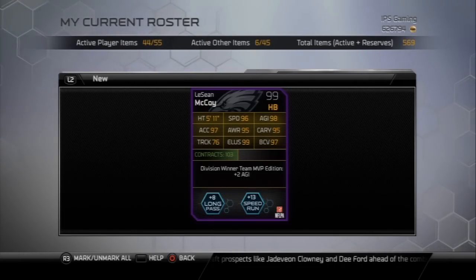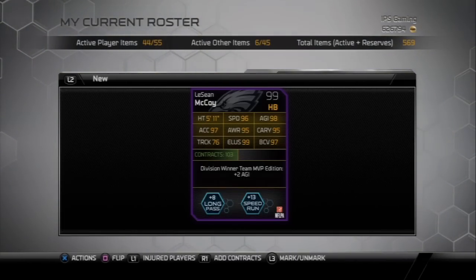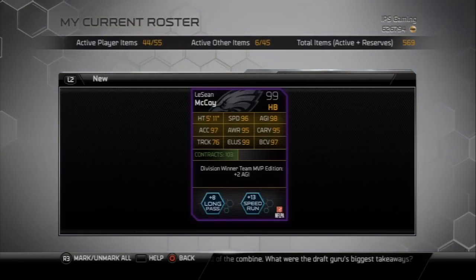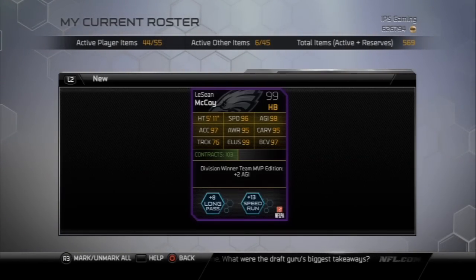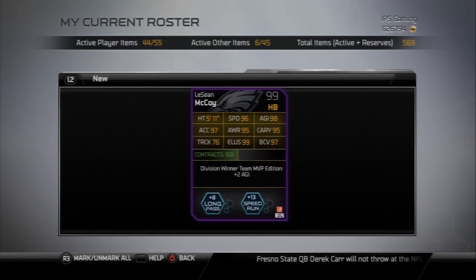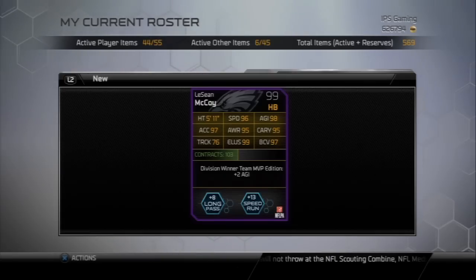Every limited edition or better card that LeSean McCoy has had this year in Madden 25, I've had it. I had the 93 overall limited edition, then when they dropped the midseason Football Outsiders 97 overall I got that one, and I had to do the collection when this one dropped to get this card — and it's been well worth it. So I thought I'd share it with you guys.